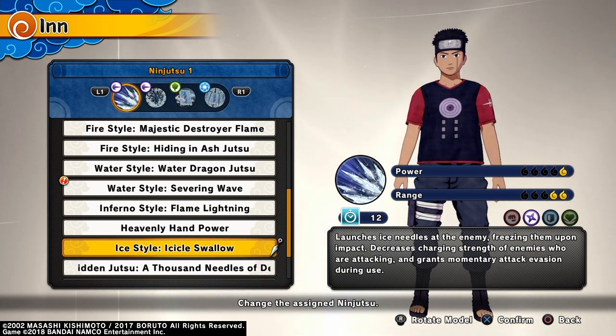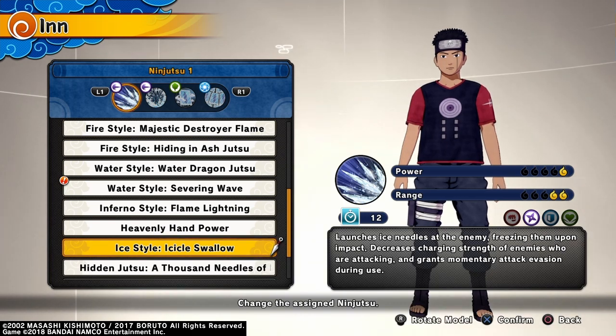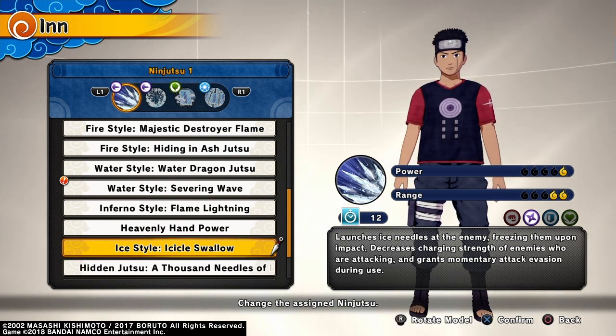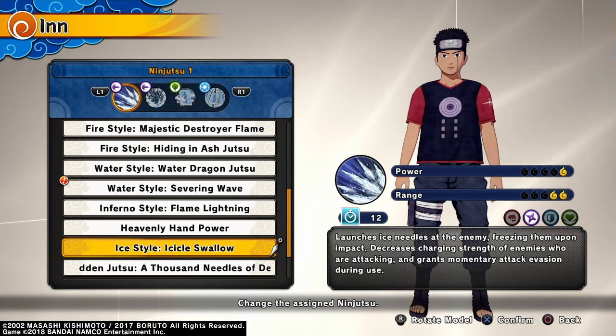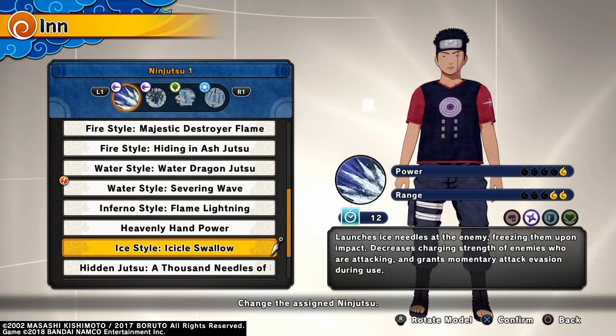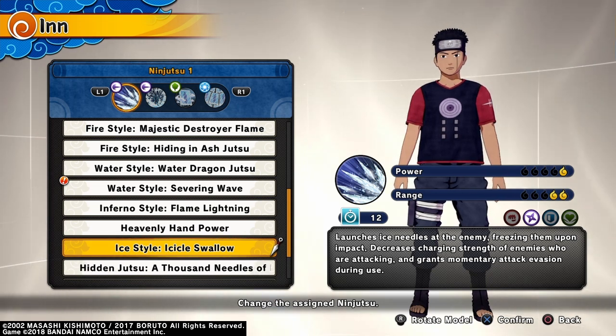One weakness of Icicle Swallow is that it can be interrupted, so use it when enemies aren't looking or after they've used all their ninjutsu and kunai — kunai can interrupt it. Be careful, because if an enemy throws a kunai and hits you, they get the upper hand. Use it when the enemy least expects it. Here are some clips of this move.